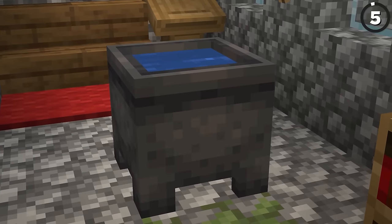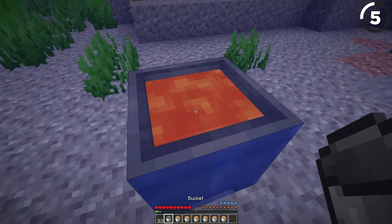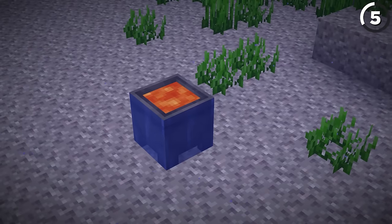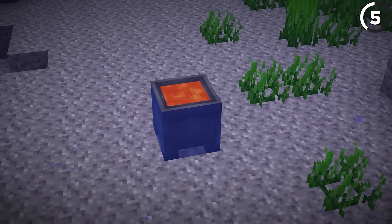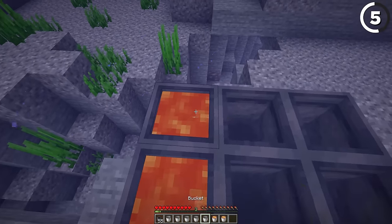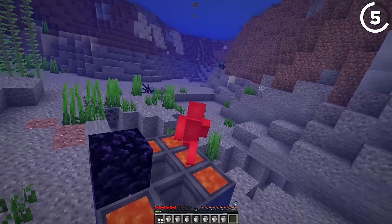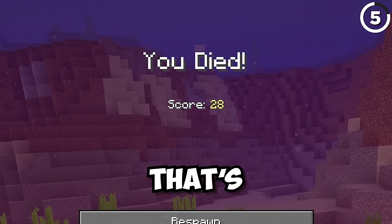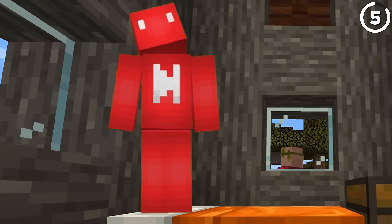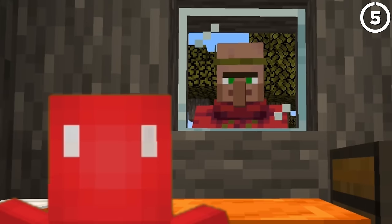Cauldrons are weird — so weird they're actually able to break the logic of the game. If you take a cauldron and put it underwater, you can fill it up with a lava bucket, and visually you'll have lava underwater, literally at the bottom of the ocean. But the strangest part is that if you actually step inside of the lava, even though the rest of you is encased in water, you're still able to burn to death at the bottom of that cauldron. It's kind of like stubbing your toe on a pillow — probably technically possible, but everyone's going to laugh at you if it happens.